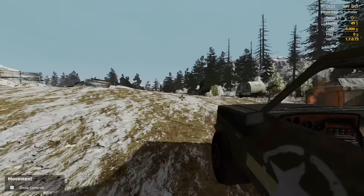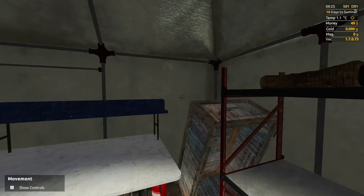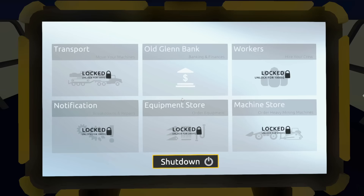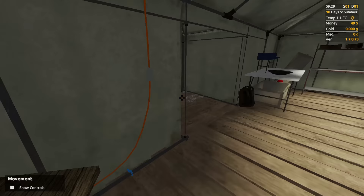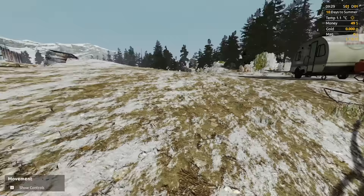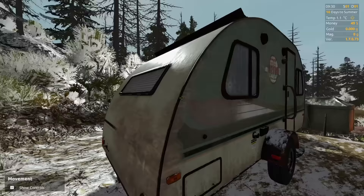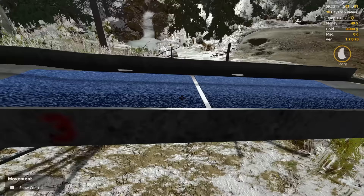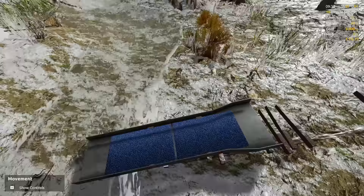I didn't put the handbrake on — yes I did — but I didn't turn the engine off. So this is our little tent, that's where we sleep. And this is where we do the processing. We've got a gold pan, a bucket, a big bowl, a tablet. We need to smelt gold as well. There's our little caravan up here. There's some really massive equipment you can get into on this game.